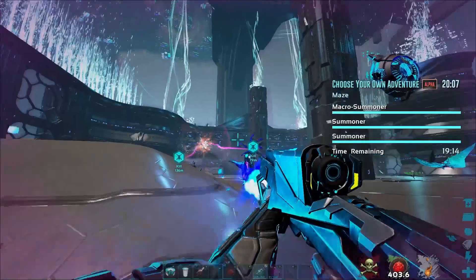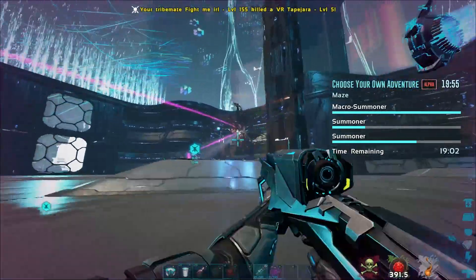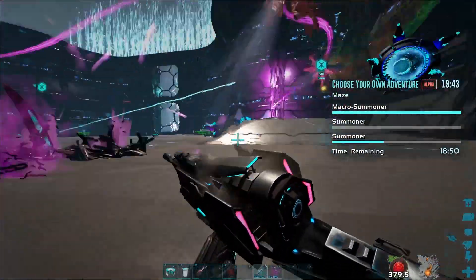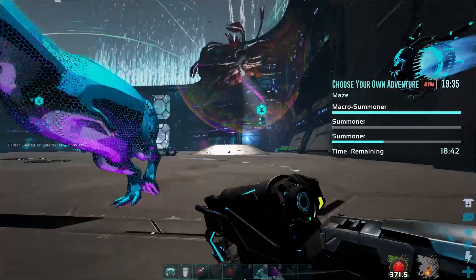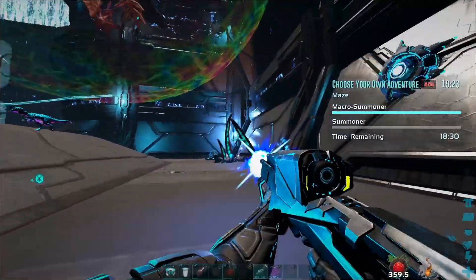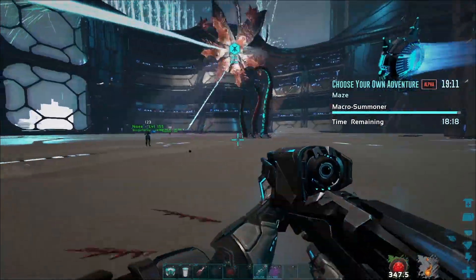The boss has three floating summoners. The two smaller ones show you the color of pressure plates you need to hit. Hitting the correct plates allows you to disable the summoners' shields, allowing your team to deal damage to them. Hitting the wrong plates will give you a shock, stunning you and spawning in adds. The less you mess up, the easier this part is. Once the shields are down on the two smaller summoners, kill them and then the boss's shield will drop, allowing you to damage the boss until it summons two new small summoners. Then simply rinse and repeat until the mission is over.